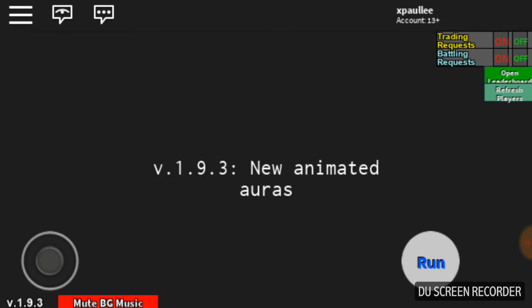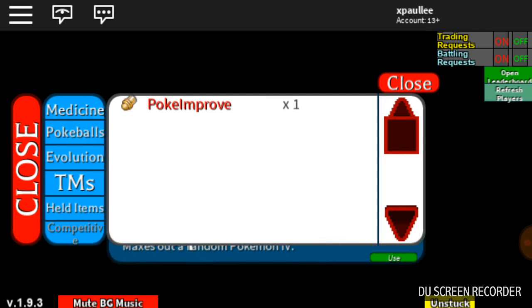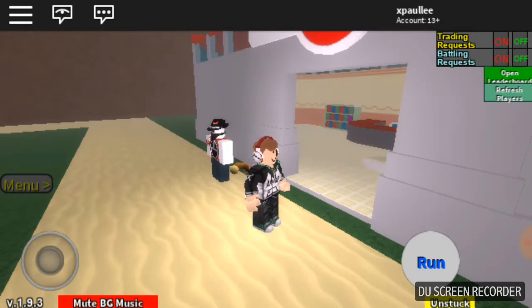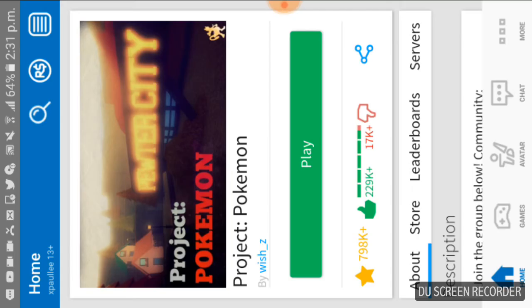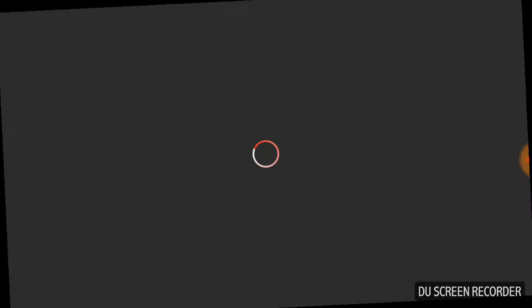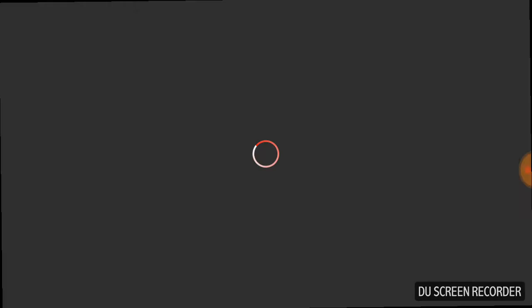I'm gonna show you a live soft reset right here. Basically, if you don't get the IV you want the first time — which you usually won't, because it's really lucky if you do — you wanna just leave the server, join another one, and use it again. I just used the IV on the wrong Pokemon, so that's bad. Also, if you wanna soft reset, make sure that you only have the Pokemon you want to soft reset on your team, otherwise you might give it to the wrong Pokemon.